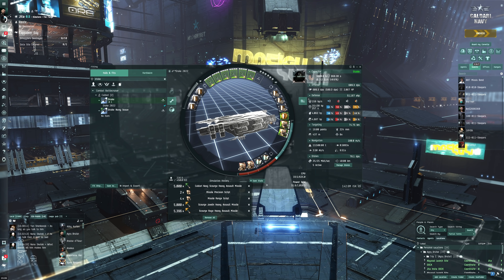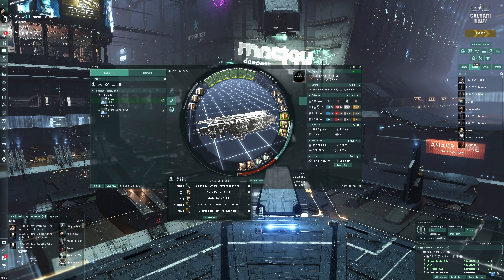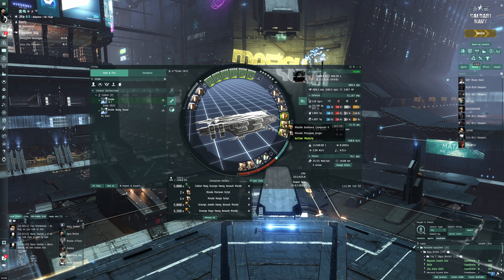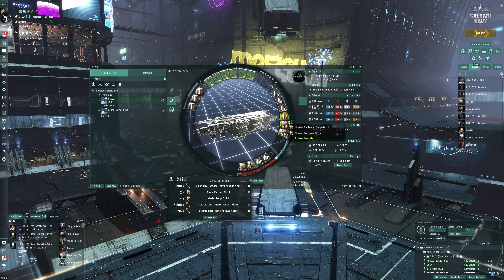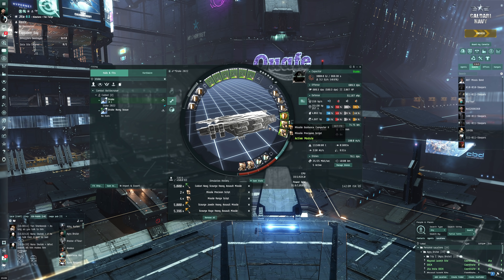The good thing about these missile guidance computers is that we can adjust them — if we have a lot of small stuff we can put in precision scripts for better application. If we want the best application we'd probably use a web, since webs are really good for missile application. But range is quite important here because heavy assault missiles have really tiny range and targets can get far away.